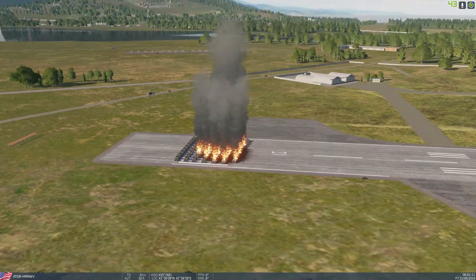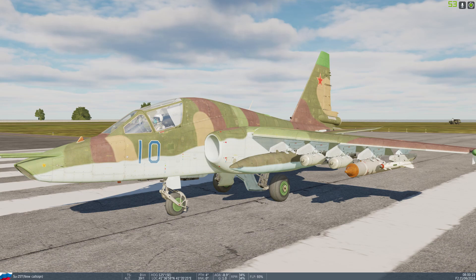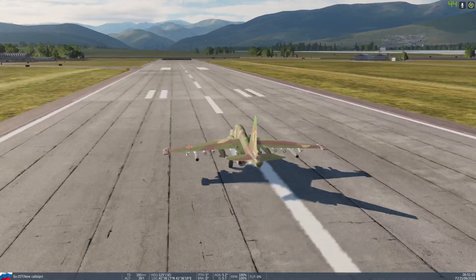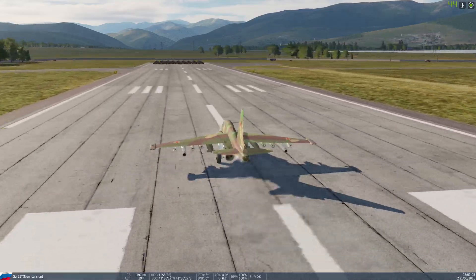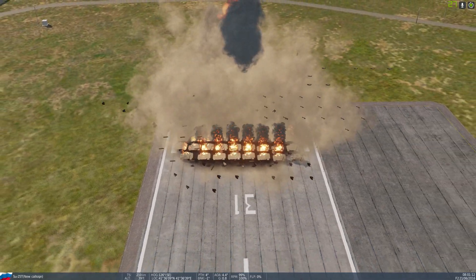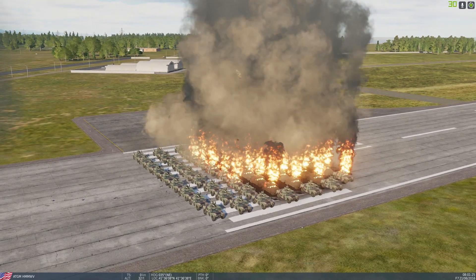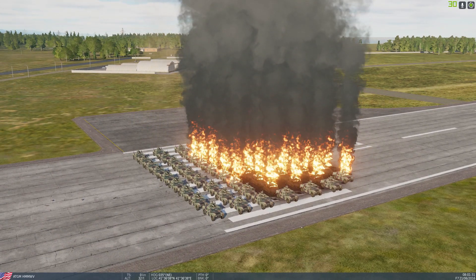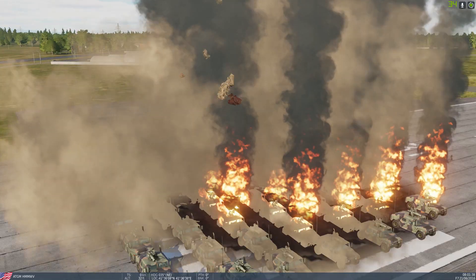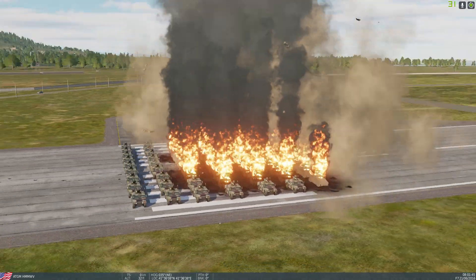I'm going to fully load this aircraft and see if there's any difference. 42,000 pounds people - this baby is fully loaded. Flaps up and full throttle. At 170 knots... 190... hit it. That was pretty big as well, but we still got two absolutely clean rows with no damage. The momentum may have been lower than the other aircraft because the other aircraft were just really fast, and their speed helped them penetrate through the rows. These explosions look so damn cool.